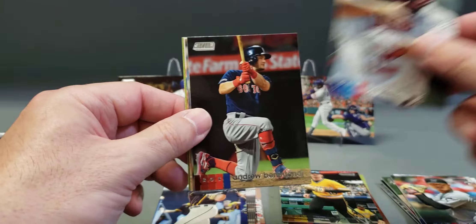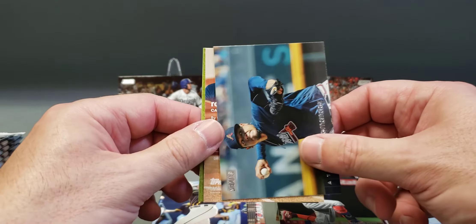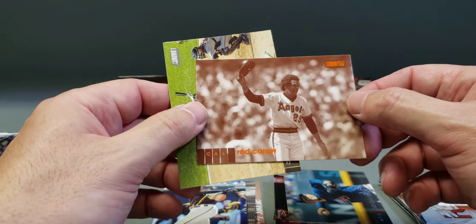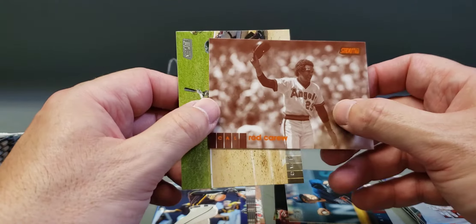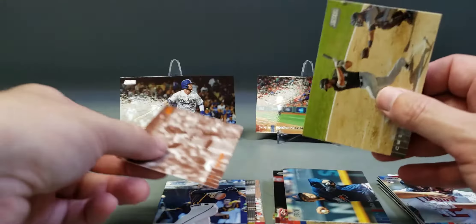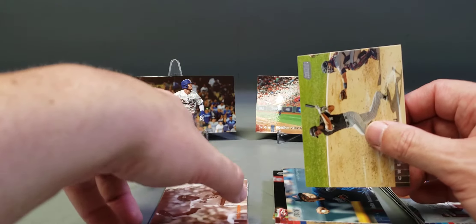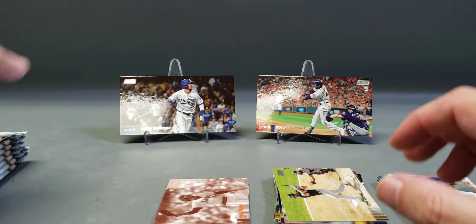Bobby Bradley rookie, Andrew Benintendi, Felix Hernandez, Rod Carew. This one is kind of sepia or orange, not sure — I'll have to look at the box to see which parallel that one is. And lastly Jose Abreu for the first blaster. All right, second blaster, first pack.